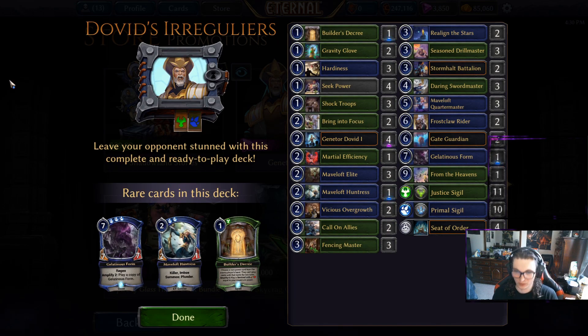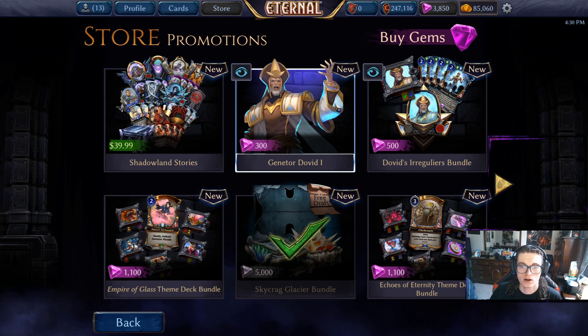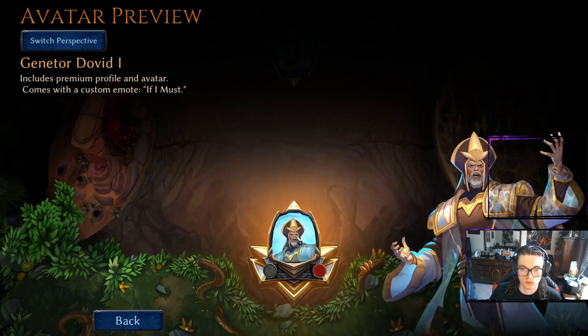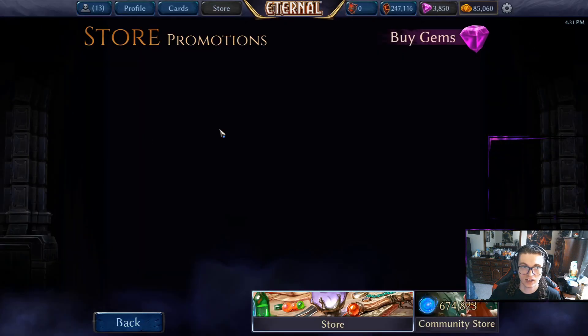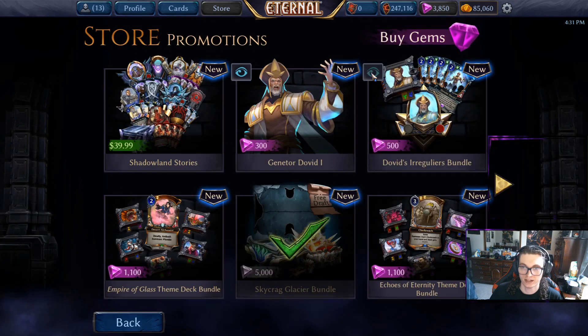This is targeted more towards newer players — if you're a more experienced player, well, maybe you'll get some hard facts out of this as well. Anyway, let's just dive right into it. So this is new to the store — you can either just pick up Generator Dovid, which looks pretty cool. He's got a funny-looking hat and some pretty solid facial hair. Unfortunately, this thing won't actually show up in your game, but it's a pretty cool-looking avatar.